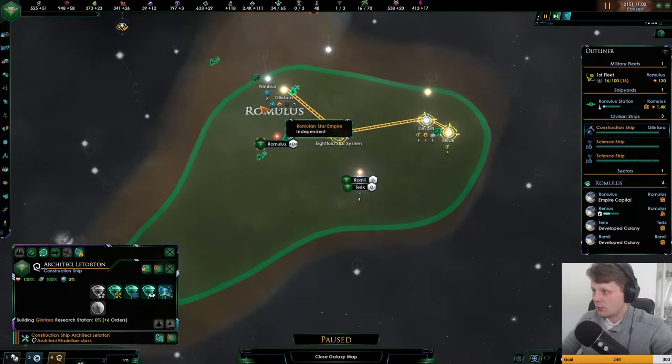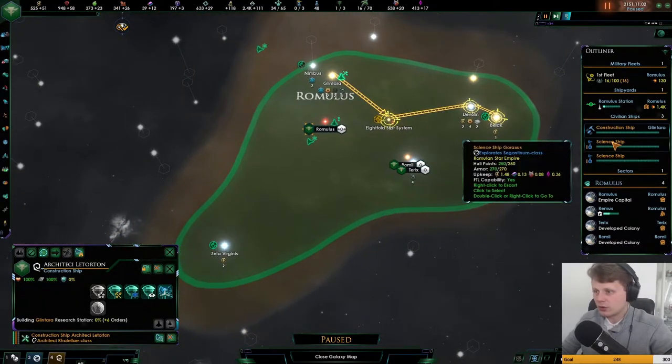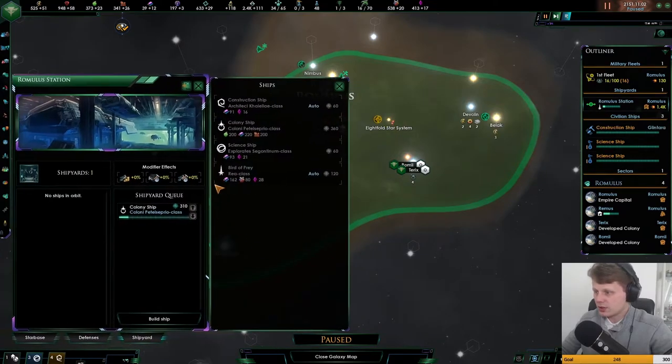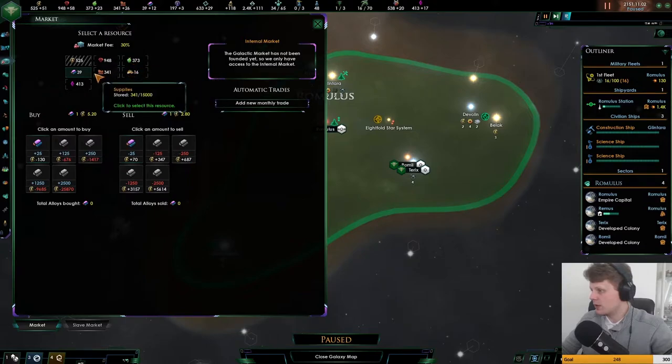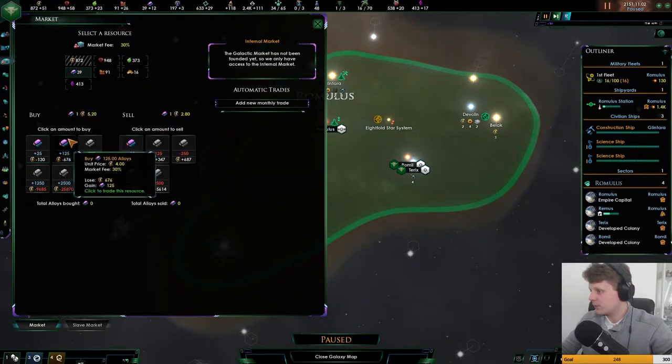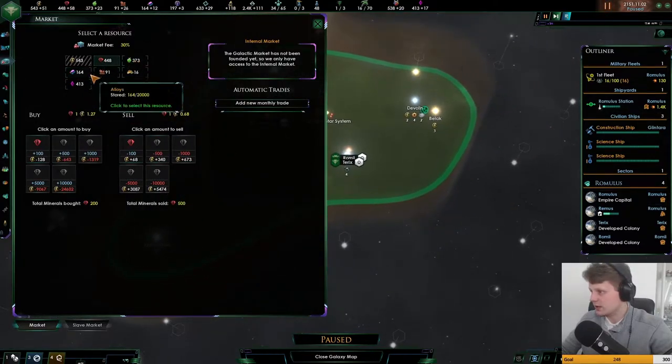Let's build all of these and we'll save up. Actually, I want to buy more alloys so we can get another colonization ship going. Also, I want another scientist. So let's go over here and we'll sell 250 of that — well, 150 of those. Sell to 500, since we don't have anything else to do with it anyway.